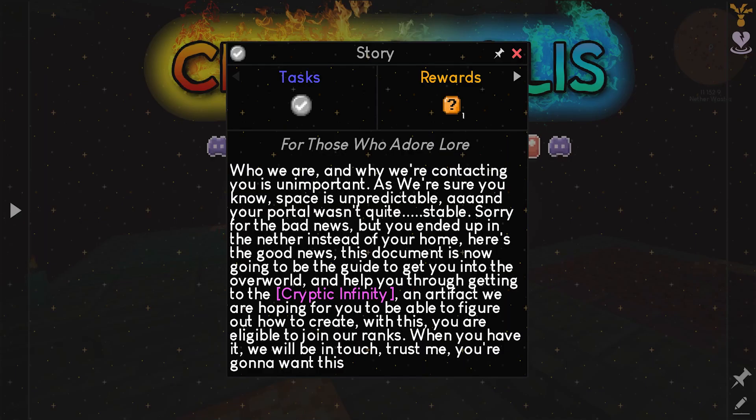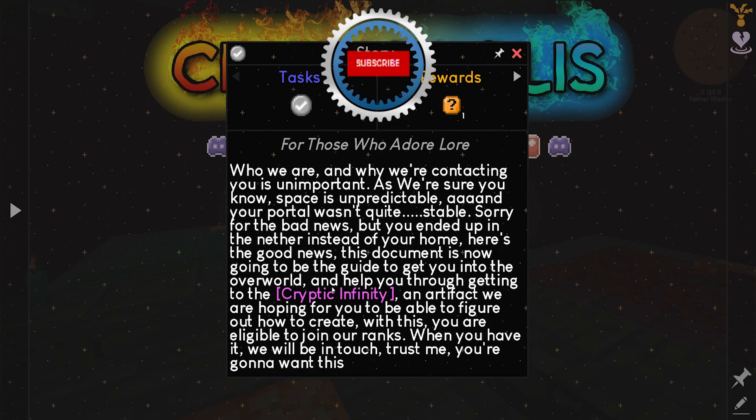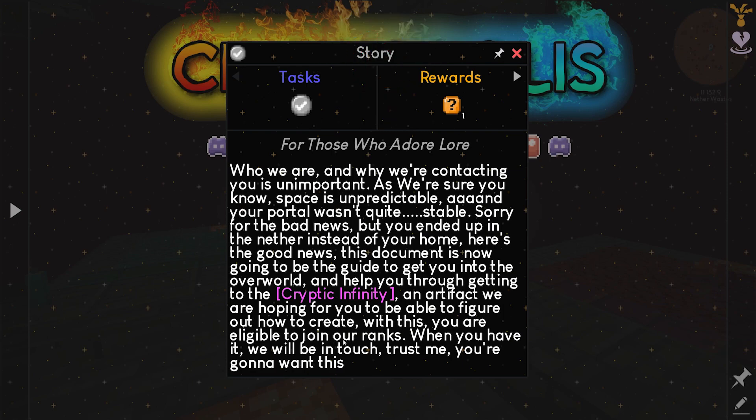This is gonna be painful. The lore reads: 'Who are we? Why we are contacting you is unimportant. As we are sure you know, space is unpredictable and your portal wasn't quite stable. Sorry for the bad news, but you ended up in the nether instead of your home. Here's the good news — this document is now going to be the guide to get you into the overworld and help you through getting to the cryptic infinity, an artifact we are hoping for you to be able to figure out how to create. You are eligible to join our ranks. When you have it, we will be in touch.'